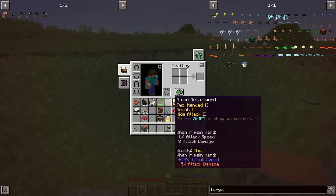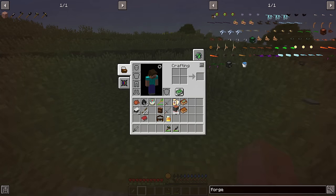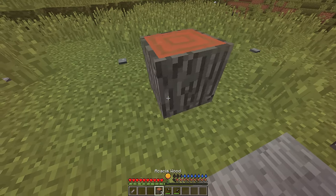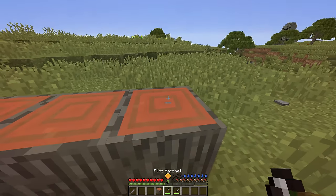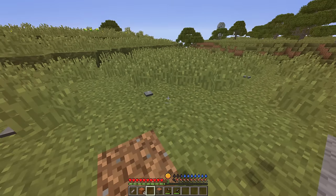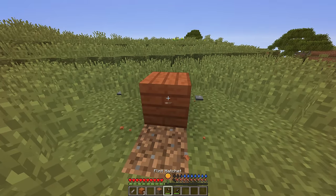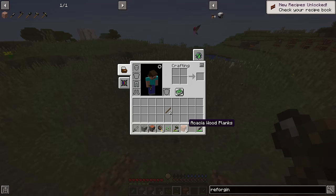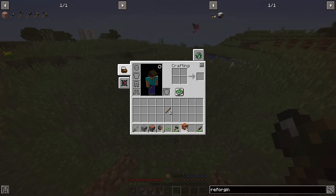You do not craft planks in the ordinary fashion — it's more realistic. You're going to have to place your logs on the ground, and with your hatchet, right click the top of the log. This will produce planks. If you were to do the same thing on the plank, you're going to get sticks. The ratio of log to plank isn't as good as it used to be — you only get two, but this probably changes with the quality of the hatchet.